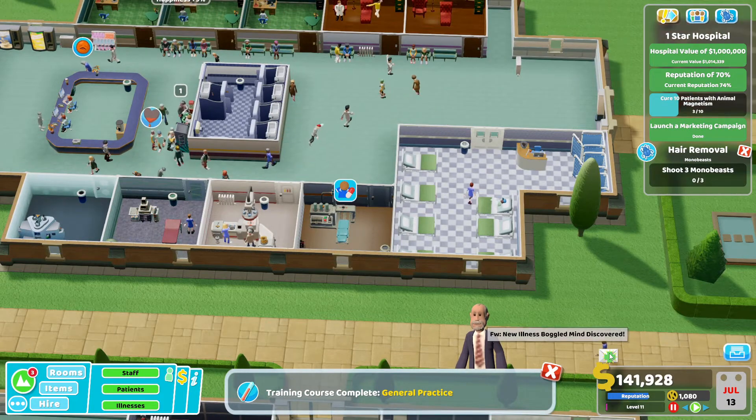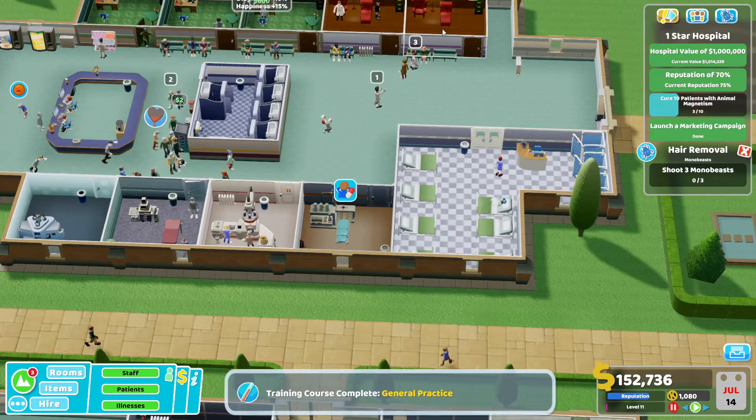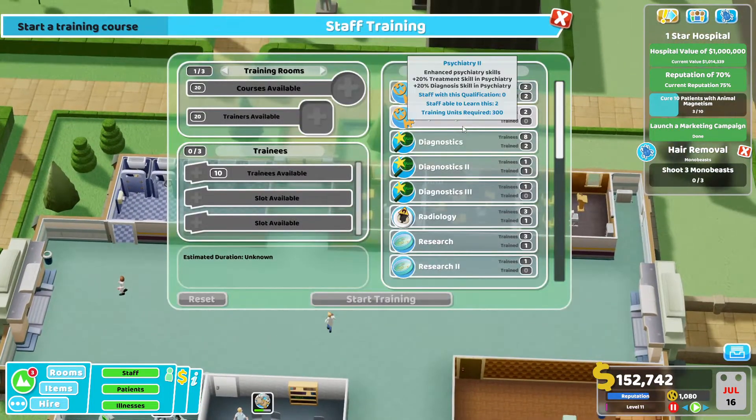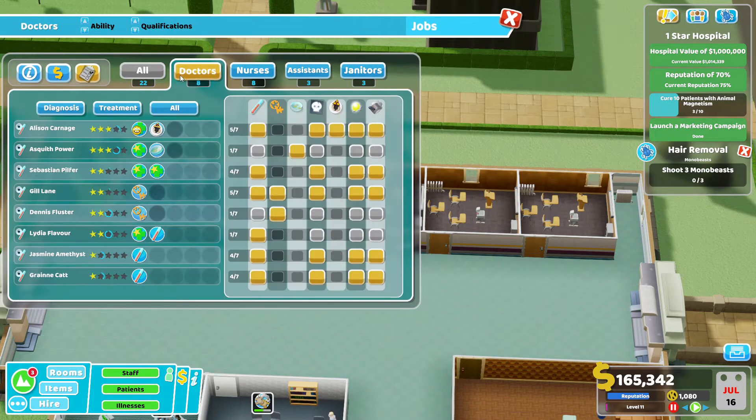Nobody is in the jab master. Psychiatry - do I have a second psychiatrist? I have two psychiatrists but I guess someone is doing something else. Let's look at our doctors. I have two psychiatrists, but this one is doing other stuff right now. So I want you guys to be in GP here. I want you to not be in GP - you can do those three. I want you to do research. I don't want you in GP. And I want psychiatrists to just be psychiatrists.